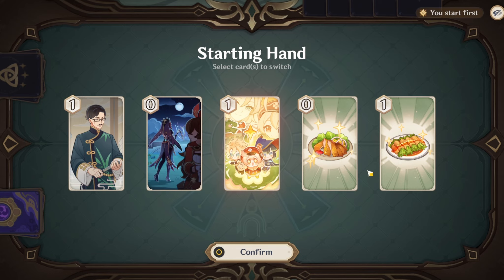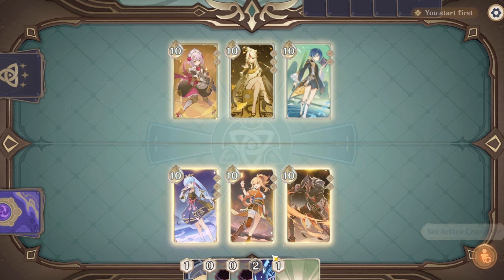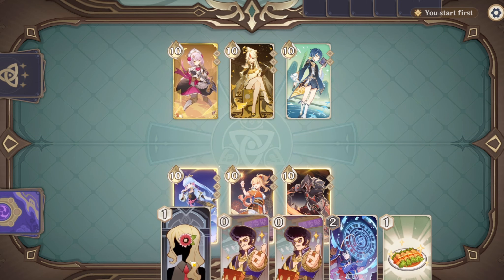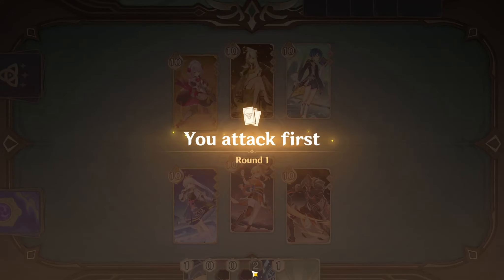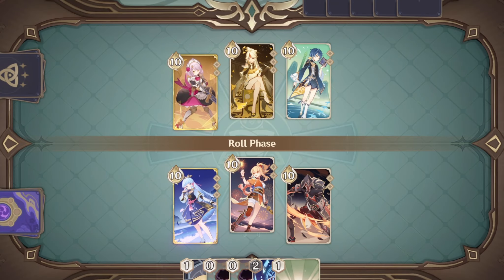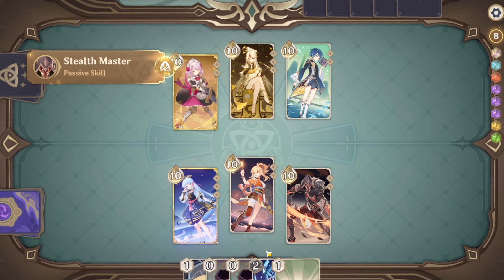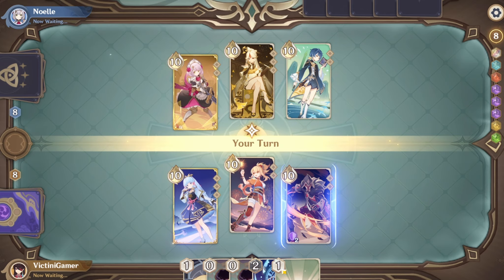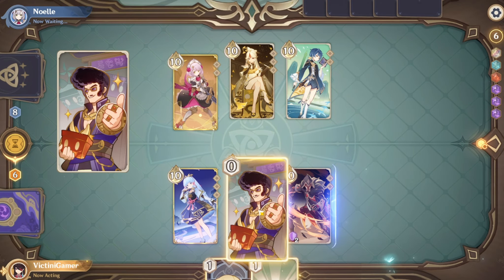What we want here are star signs so that we can get Yoimiya's burst ready. We'll just swap these out. We have two Libens that we can use. We'll use this on Ayaka, but we will use Yoimiya as our starting character. We'll take this. Sure, we'll do this.